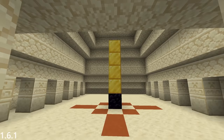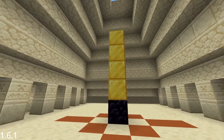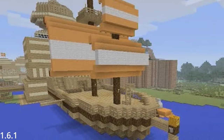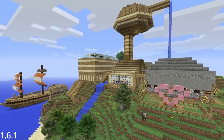On October 23rd, a secret new structure began generating in desert pyramids on the Legacy Console Edition tutorial world: four gold blocks and an obsidian block. Can you guess what its name is? The Tower of Pimps. The SS Stumpy from Stampy's Lovely World, as well as Stampy's House, were also added to an island on the tutorial world — a really sweet easter egg to come across.